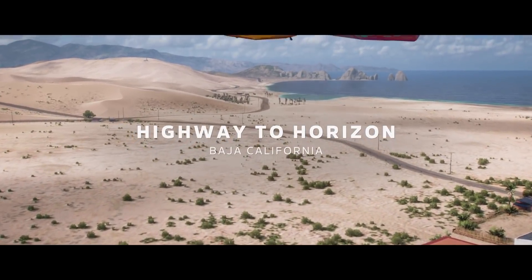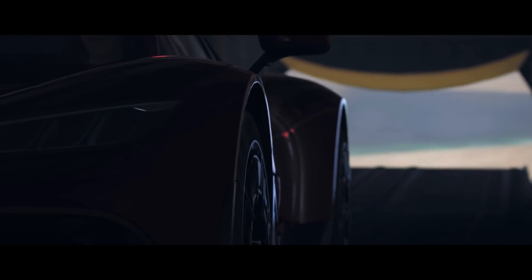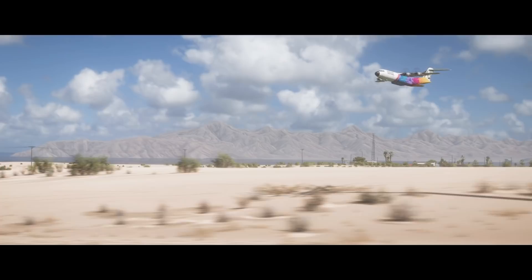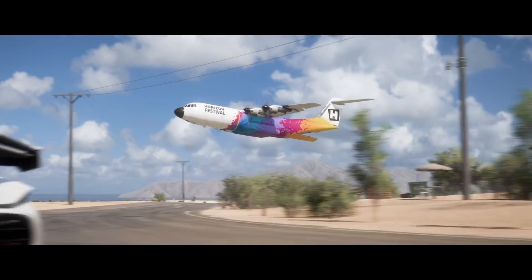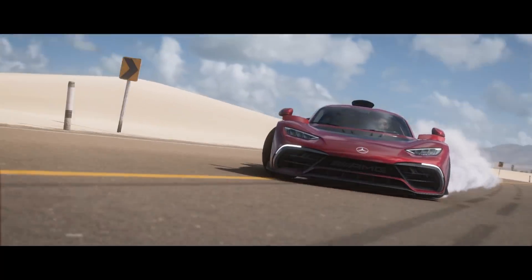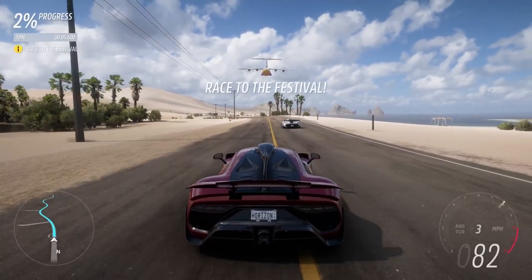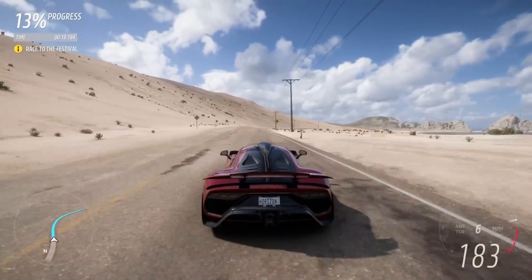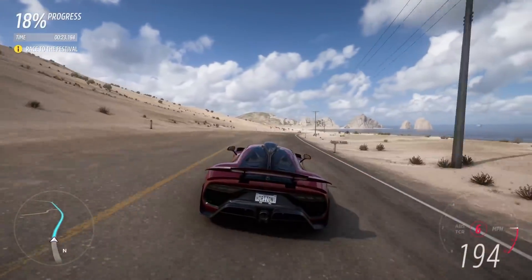Looks like we're traveling to the desert now — Baja, California. Hey, this is where they do the Baja 1000. They better give us something — I thought they were gonna give us like a trophy truck or something. Oh, this seems a little dangerous. How many people do you think died during this festival? Look at what we're doing. There's just cars showing up from all different directions — you can see the off-roaders to the side.